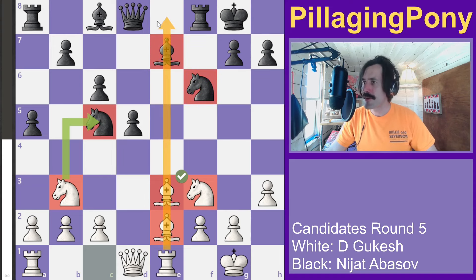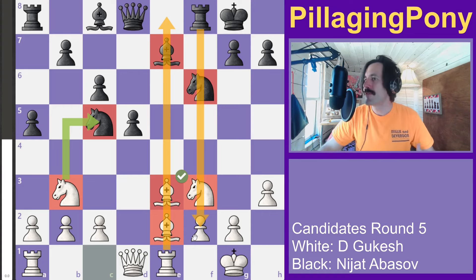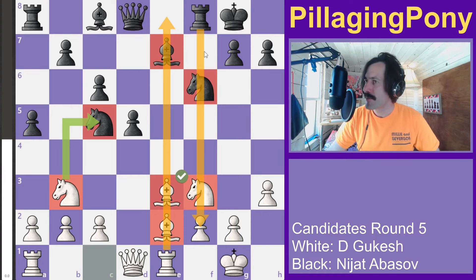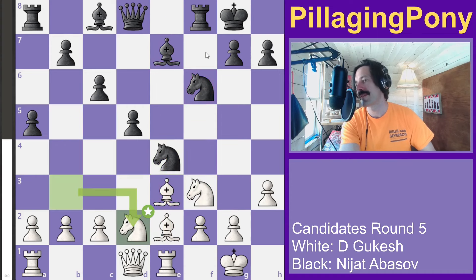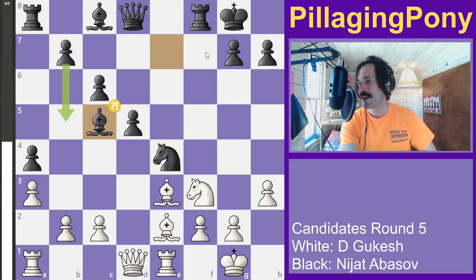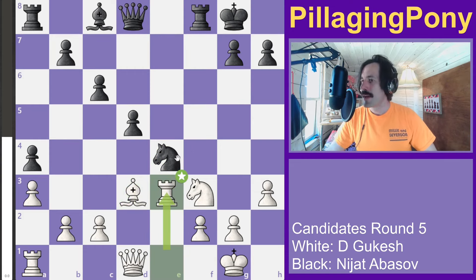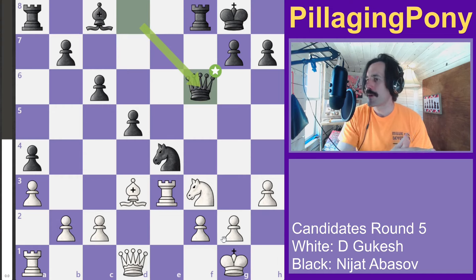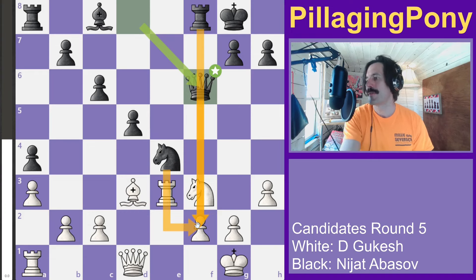White's rook is already on the open file, though black also has the open file for his rook, so it's a little double-edged. Black has already moved his f-pawn, so his king might be a little bit weaker. After a trade and a bishop trade in the middle, black places his queen on f6, eyeing the f2 square with all his pieces.